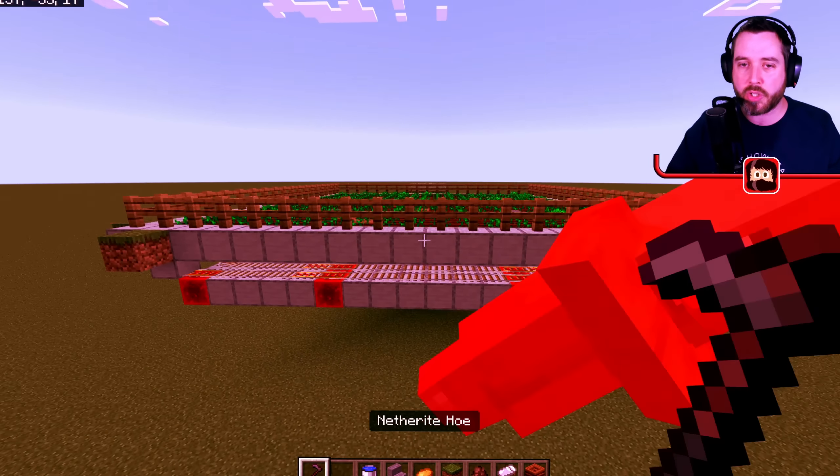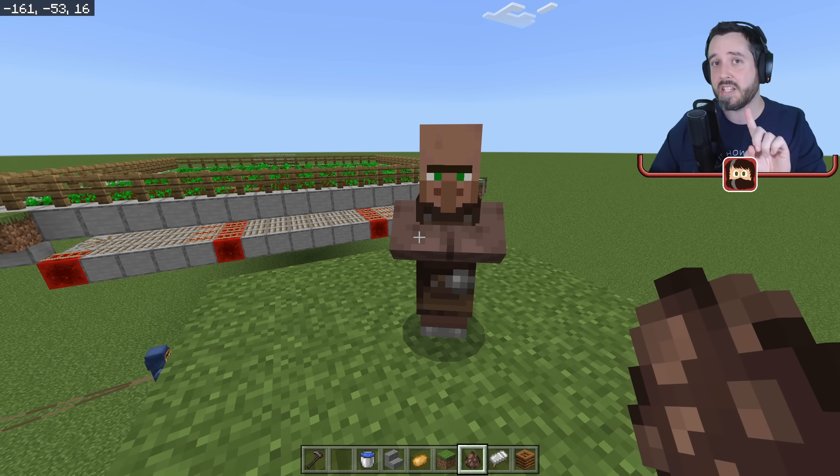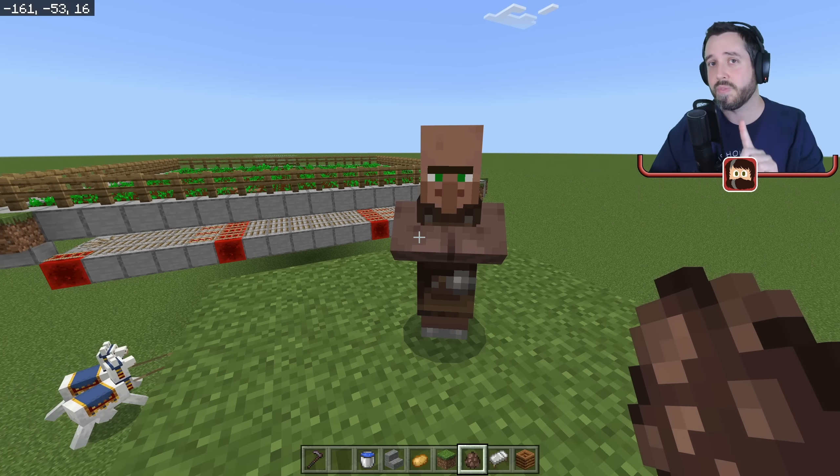Nitwit villagers are not allowed — go away. You need to make sure the villager you bring in does not have anything in their inventory. Villagers have an inventory and can hold eight slots of items. If you're getting this villager from a villager breeder and you're not using bread to breed them, you'll be fine. If getting one from a village, check whether it has access to any wheat, as that could be a problem.